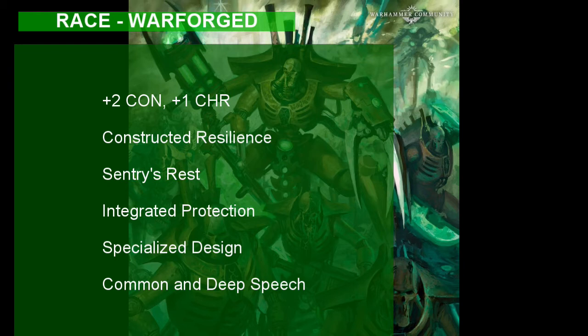With the feature Specialized Design, we get to choose a skill and tool proficiency based on our robotic design. Necrons look scary as all hell, so choose Intimidation, and for our tool proficiency, choose Smith's Tools so that you can repair any dings or scratches on your metal exoskeleton. Finally, a Necron learns Common and another language of our choice. Having a relationship with the Catan, the supposed first beings of the galaxy, it makes sense to choose Deep Speech, the language of ancient aliens and aberrations.